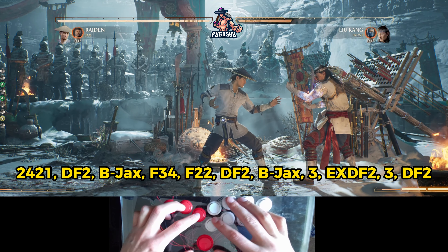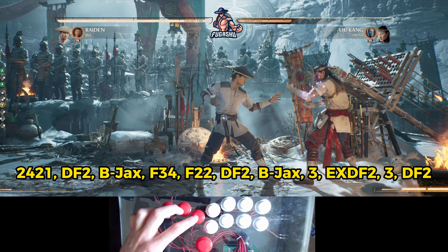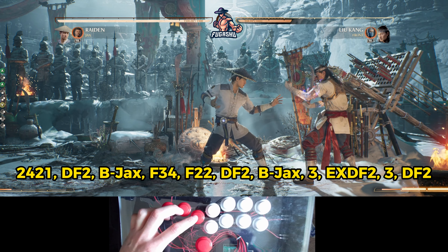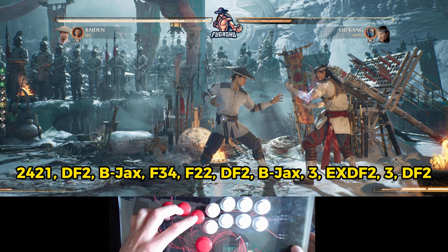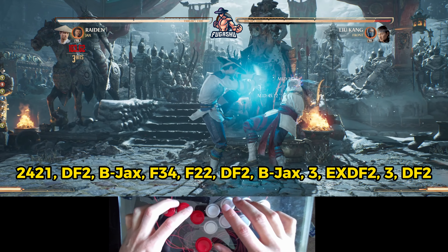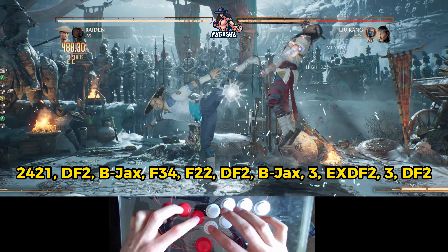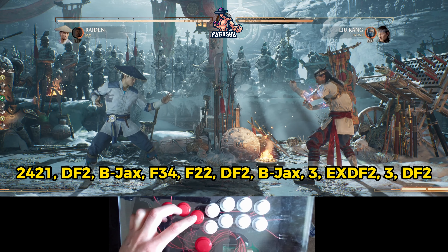Inside of a combo, if you use the EX shocker one time you cannot launch the opponent in the air again. So you cannot chain multiple EX shockers — it's one EX shocker per combo. The whole combo string looks like this, and that is one of Raiden's bread and butter combos together with Jax.